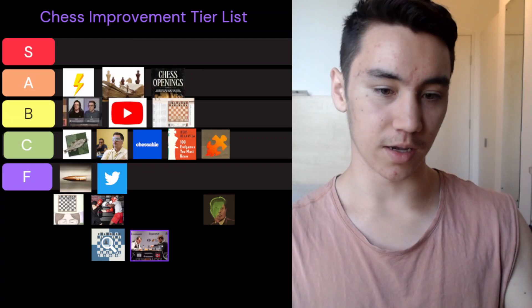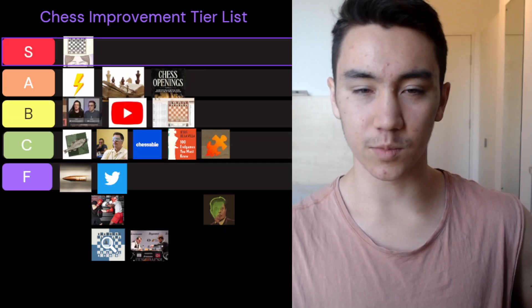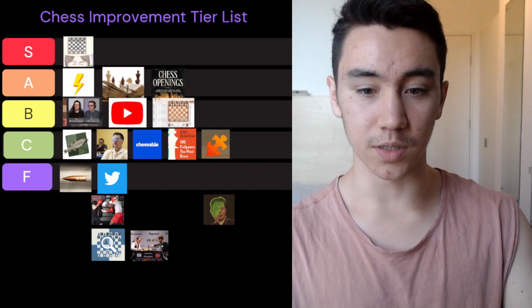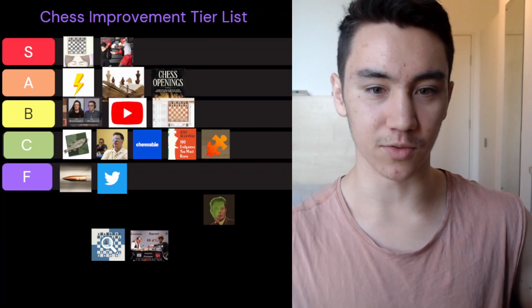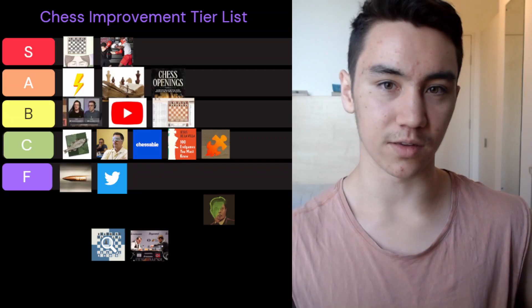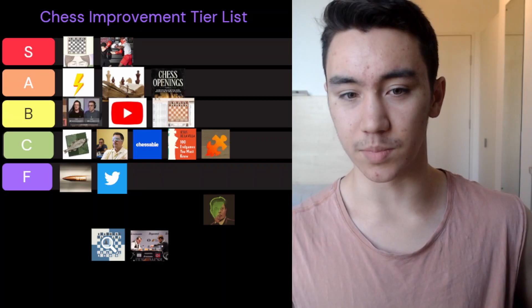Finally, we're getting to S tier — the best of the best. First up is solving: whether that's calculation, tactics books, or positional puzzle books. If it's difficult and challenging but within that sweet spot, that just has to be S tier. Do more of that, you'll get better. The next one is sparring or doing training games with a partner. If you target a certain type of position you want to study and you have a training partner around the same level who also wants to improve, there's really nothing better than that — it's one of the very best forms of practice.